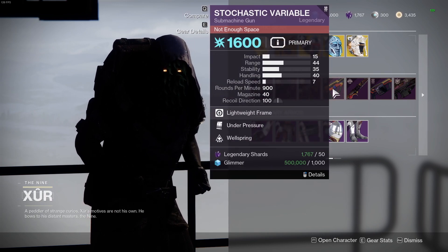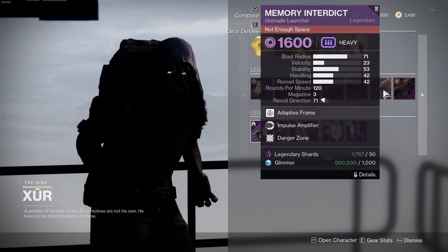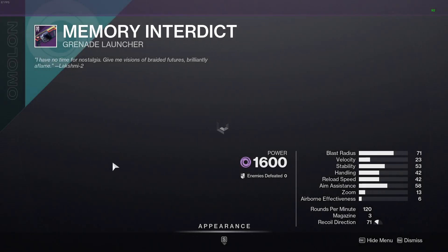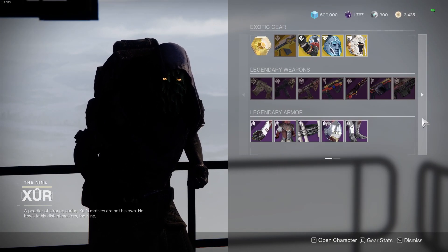Aikilos is bad. Stochastic Variable is not very good. Nezarek's Whisper — again, bad. Memory Interdict is not very good, though it's a good PvP roll, so if you need a GL for PvP, it's not terrible. And Retrofit Escapade is bad.